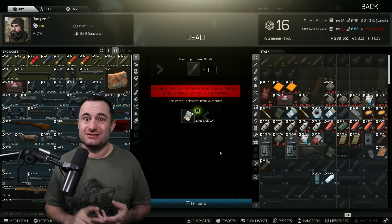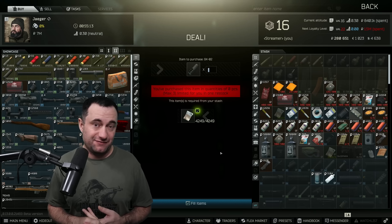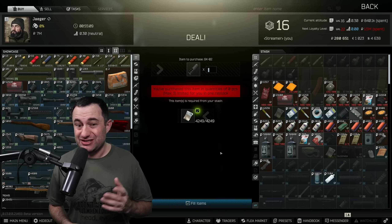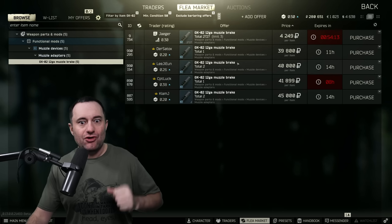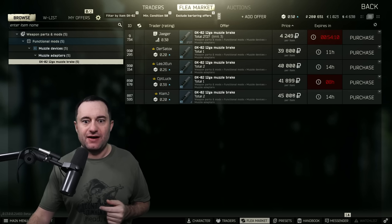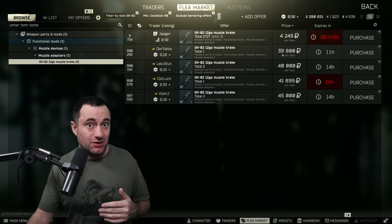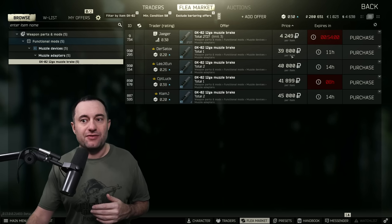But aside from that, you can find it in weapon boxes, caches, anywhere loose weapon stuff spawns. You just got to get lucky and find it. Keep in mind that if you do find it and you've already got this done, you can sell it for a bunch of money. We're only in the third day of the wipe, but you can see people are selling it for 35,000 to 40,000, which just means people don't have Jaeger two. You also have to be level 15 anyway to get there.